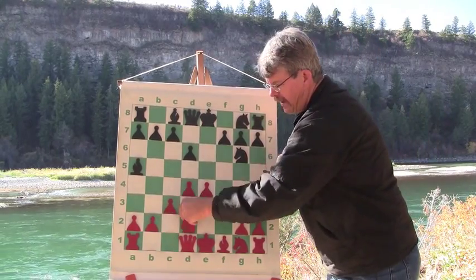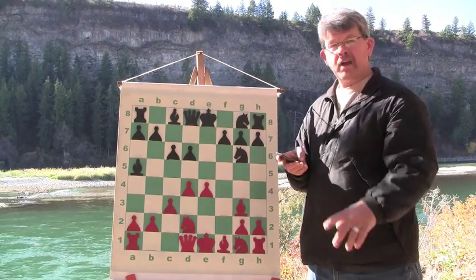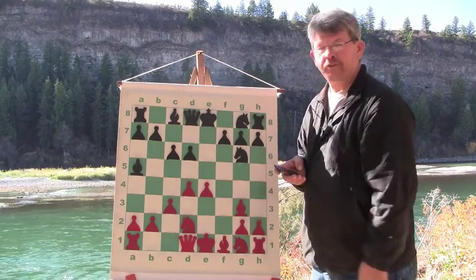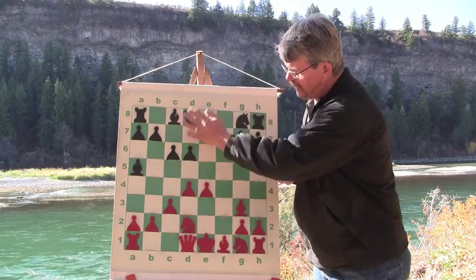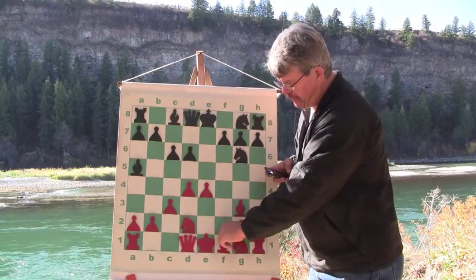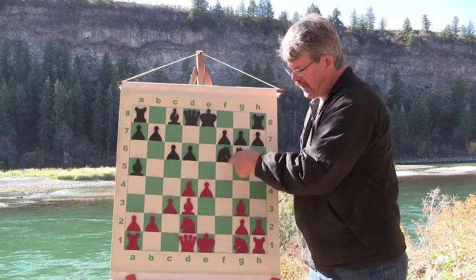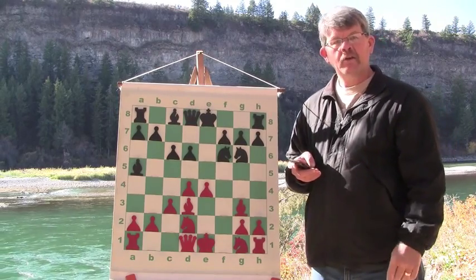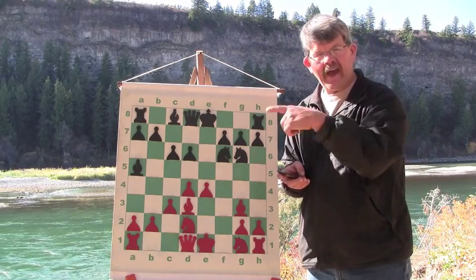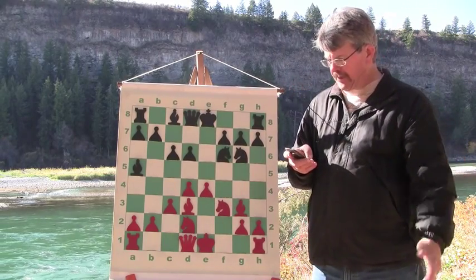He brings his knight out — he's developing really well, rather speedily. I needed to bring my pawn up one more time to match him space for space. At this point he has more central space and I don't want him to get a jump on me on the queen side, so I pushed my pawn. He brings up his bishop, a classic centralization, and I pull out my knight — a classical attempt at controlling the center. We're both developing rather steadily, not doing a quick one-piece attack. He brings out his knight and the development is really quite good.